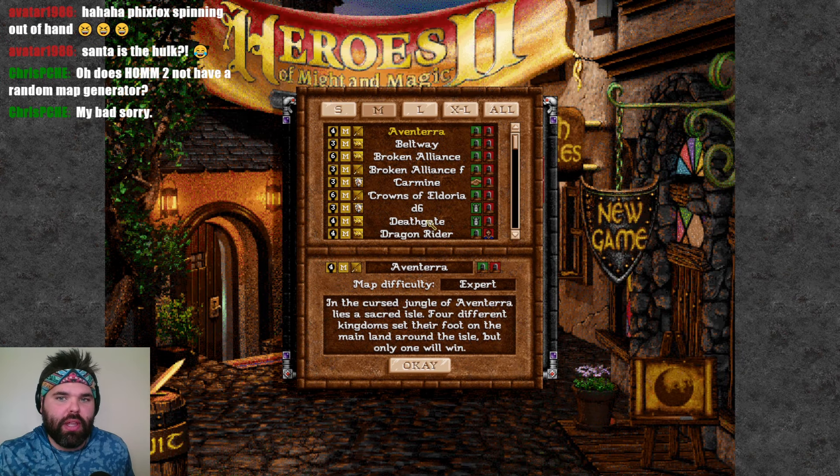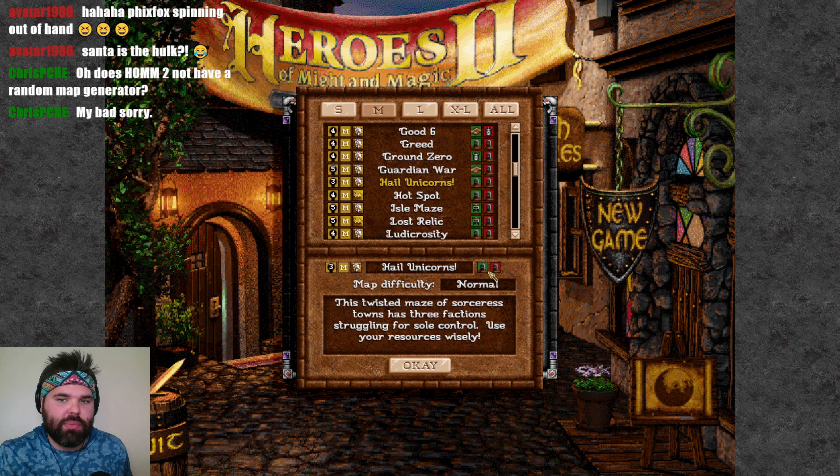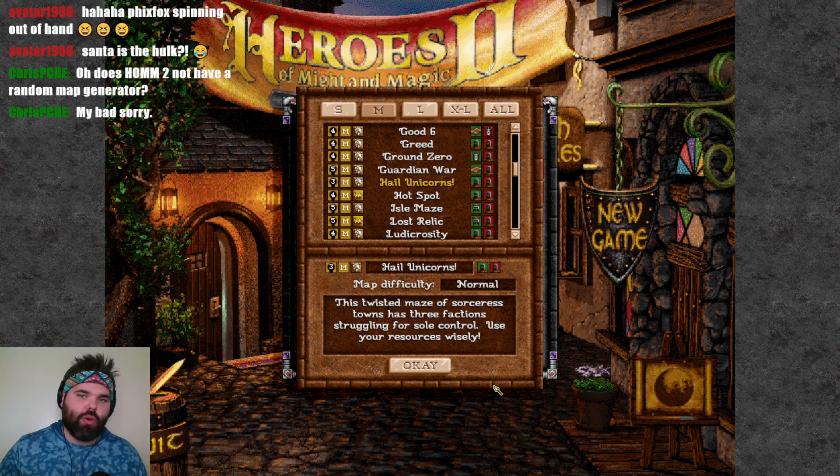Let's actually do the medium-sized map, Hail Unicorns, because it is very much a sorceress type of playthrough. We need to do a sorceress map. Hail Unicorns does seem to be the exact right playthrough. So that is going to be what we do.